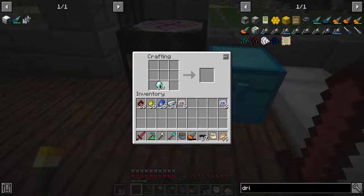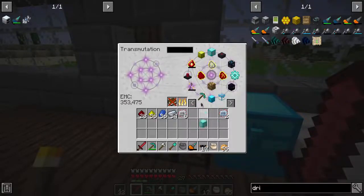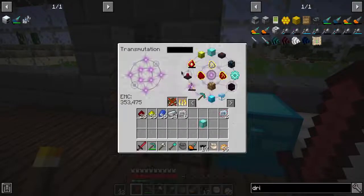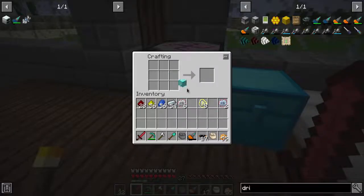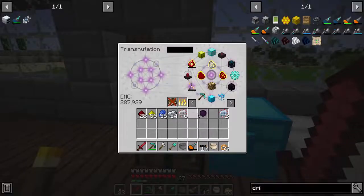I need to make a block of diamond. So, what was it for the Evertide amulet? It's going to be dark matter surrounded by 8 aqua fuel. So, 1, 2, 3, 4, 5, 6, 7, 8. We do that - a piece of dark matter. I throw all of that back in there.